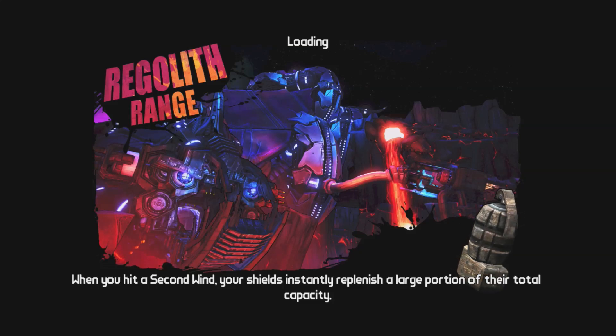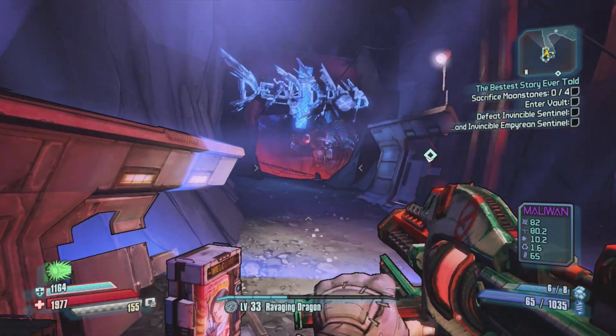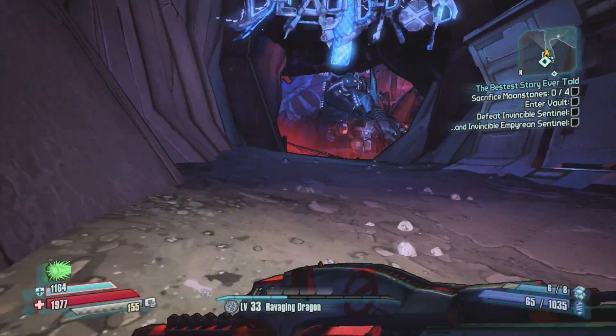Hey, what's going on guys? DJI Hess here. I wanted to bring you guys a tutorial on how to get this crazy little Easter egg on Raggle-Lith Range, and you get there through Cenarity's waist. Basically this is Tannis on a giant metal fish.